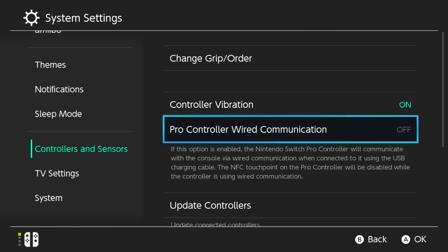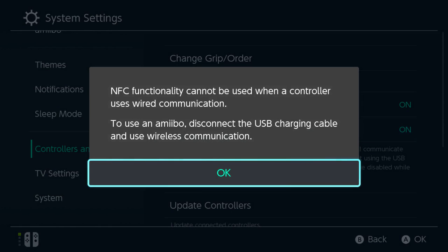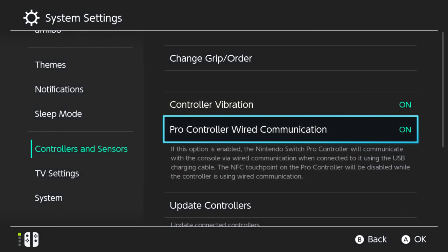Interestingly, the NFC touch point on the Pro Controller will be disabled while using a wired connection. I don't understand why that disables NFC. A lot of people have been plugging their Pro Controller in this whole time — yes, but it's been charging while using a wireless connection. With this update it will be a true wired connection, but for some reason NFC doesn't work in wired mode, which kind of sucks.